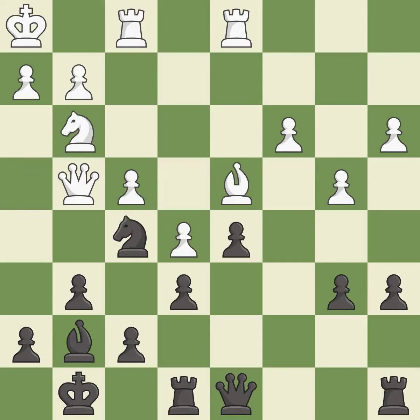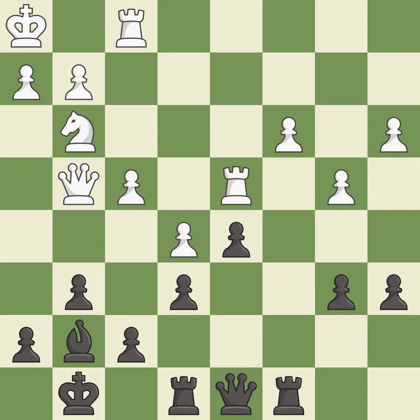This offers an equal trade of pieces. It is best. This maintains the balance in material with a good trade. It is excellent. Takes back. It is excellent. This activates a rook by developing it off of its starting square. It is excellent.